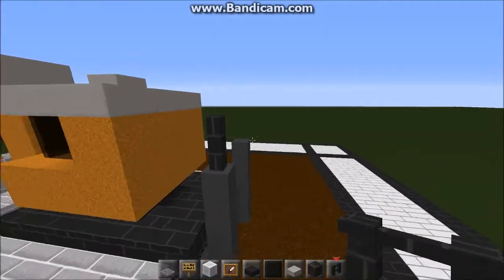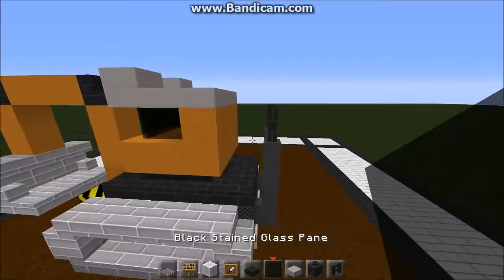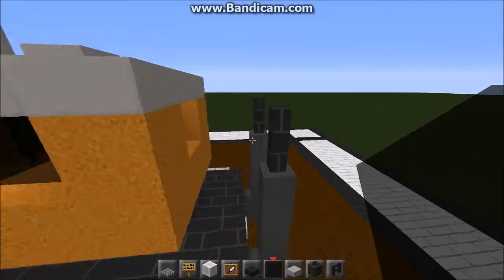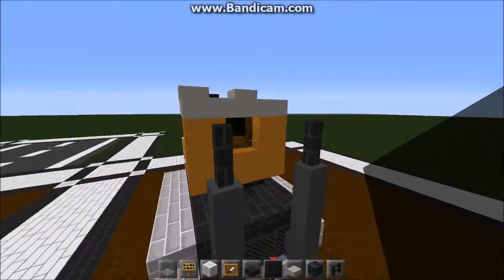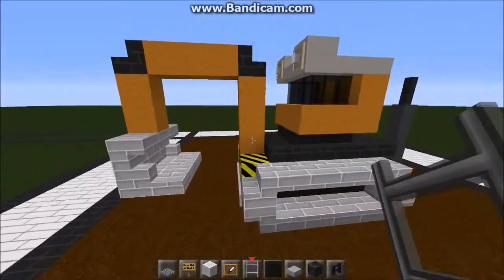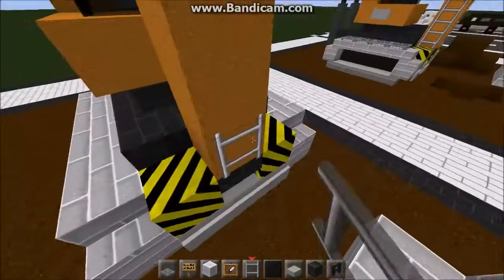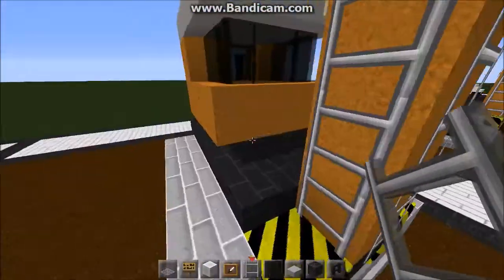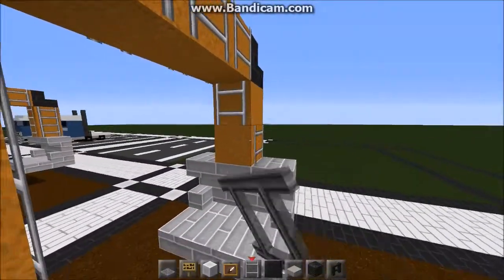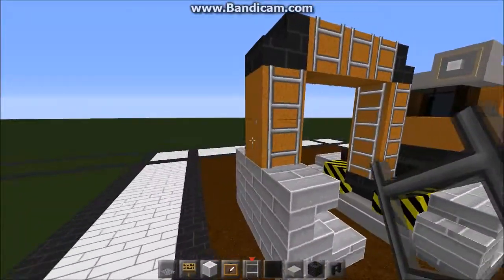Then some fencing on top for the exhaust. I also put a window in the back — a window in the back too. Now you can cover all of the arm of the digger or excavator in ladders just to give it that metal strut look, and two more on the front like so.